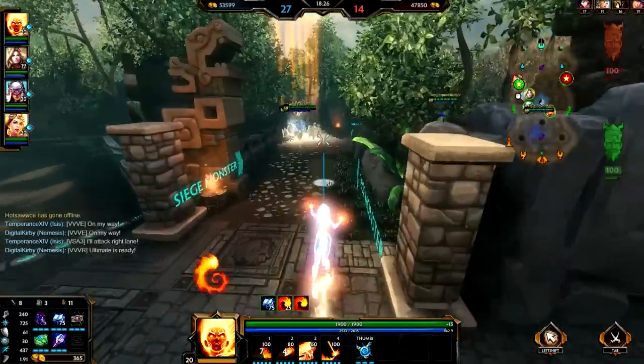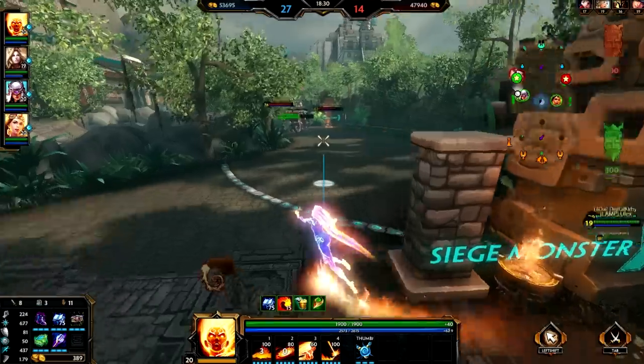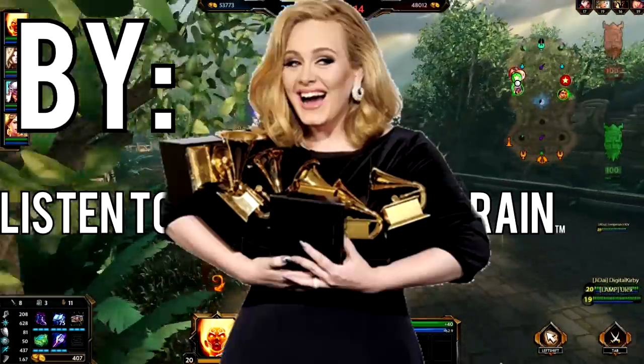How to teamfight as Soul. Step 1: Pick 1 out of 4 abilities and just use it whenever it's on cooldown. Step 2: Listen to 'Set Fire to the Rain' by Adele.